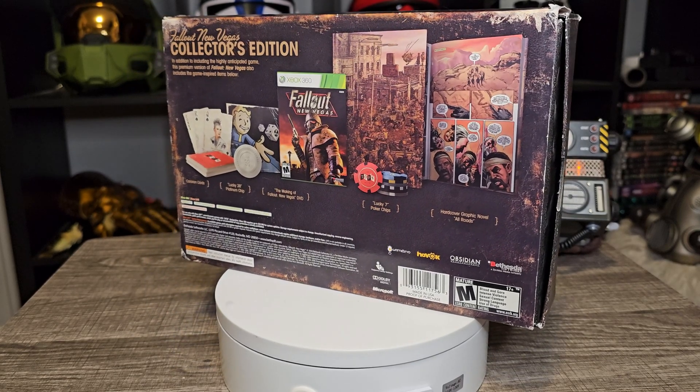So you open the box and on top is the Fallout: New Vegas 'All Roads' book from Dark Horse. You'll see it's got Freeside on the cover — although you'll never see that many NPCs in the actual game in Freeside. I believe this is about Benny.